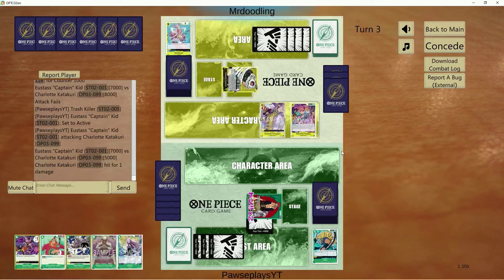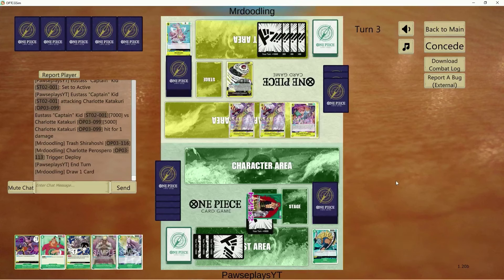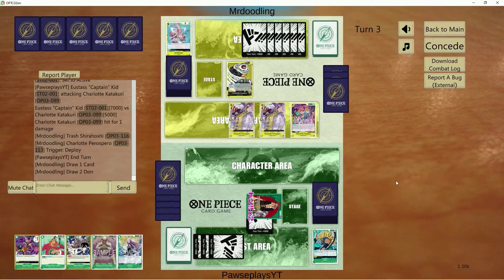He gives me a Beige and a Shirahoshi. Give away the Killer since there's no value right now. Already at three life — no trigger it seems. Never mind — Parrot Sparrow. This is a little bit of pressure on board that I really didn't want to deal with, but it's to be expected playing into yellow.